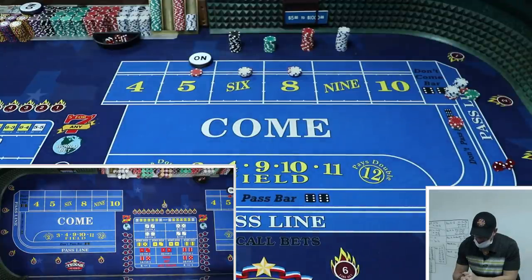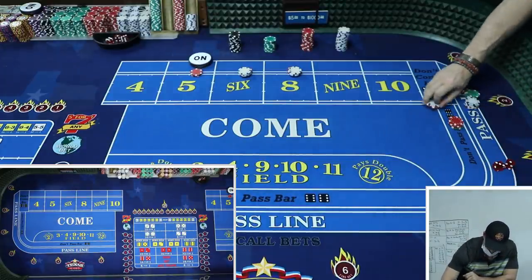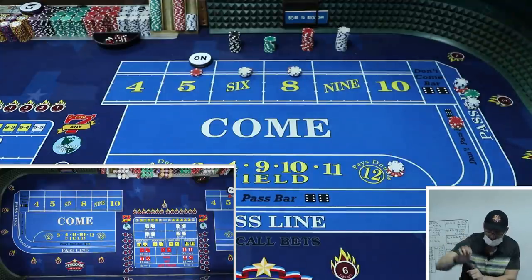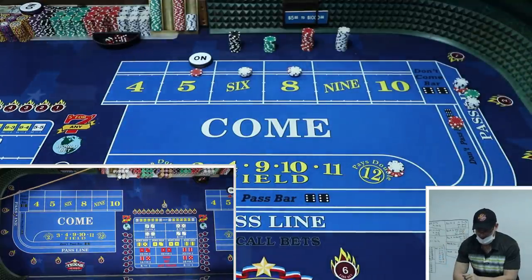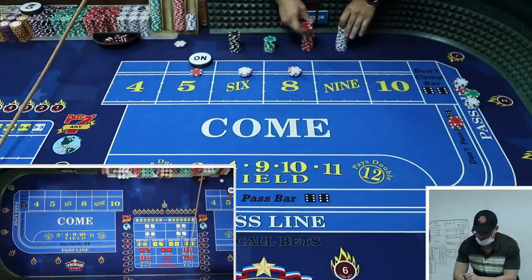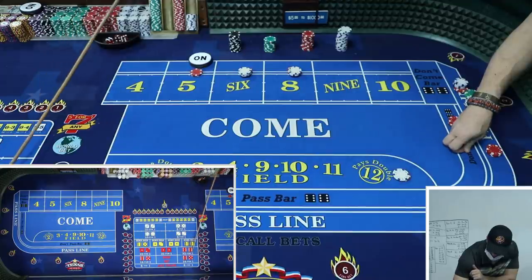Now that I've pressed both of those I really have no field action - I'm kind of off the iron cross. Eight the hard way! Nice! Pay me on the 21. I'm going to go back in the field.